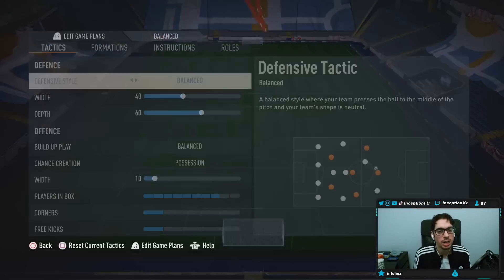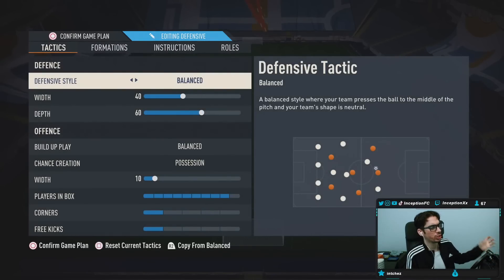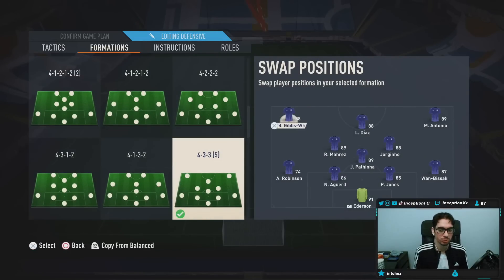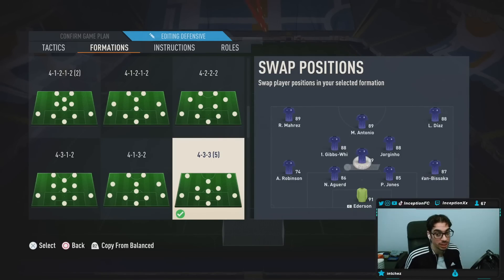So with Gibbs-White, for now we're going to give him the hunter chemistry style to use him up top in the main attacking positions, and then we'll be rotating him into the midfield area as well. I still have the 4-3-3. So you see this possession-based one — this is an example of what I'm talking about. I would do Mara's here, Luis Diaz here, and I'm using Gibbs-White in the left center mid area.